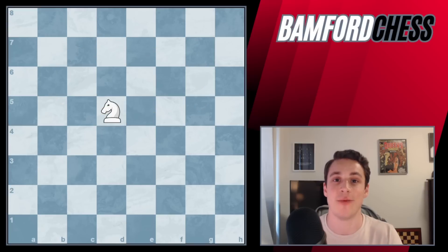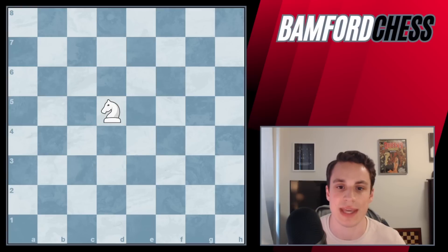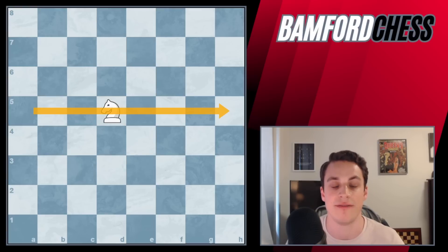Now let's move to the knight. We know that the knight is worth three points, but we also know that at its best it can control up to eight squares. We want to know the maximum number of squares the knight controls in the opponent's territory. With the knight on D5, it's only controlling four squares in the opponent's territory — the squares I've just highlighted. The four squares behind the knight aren't controlling anything in the opponent's territory, so we can't place the knight anywhere on the fifth rank.